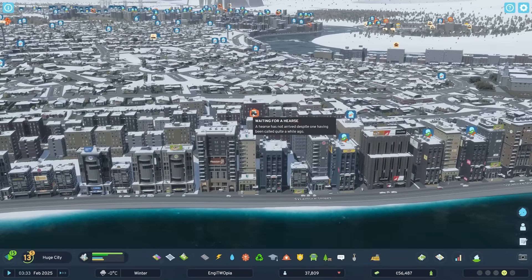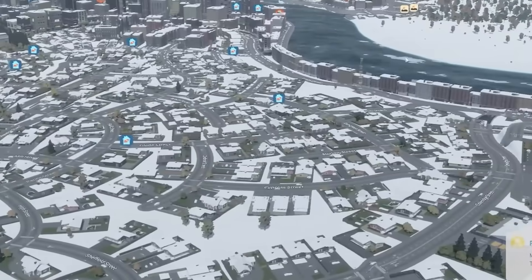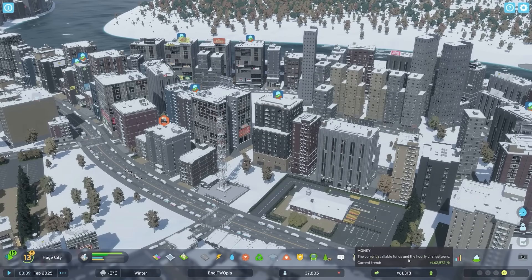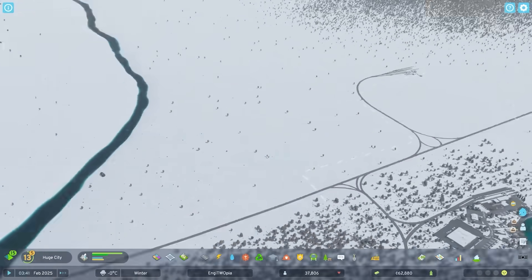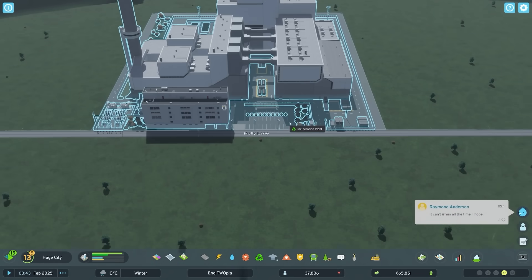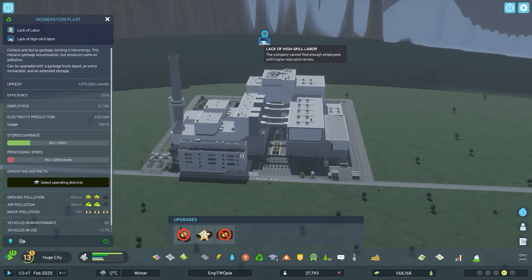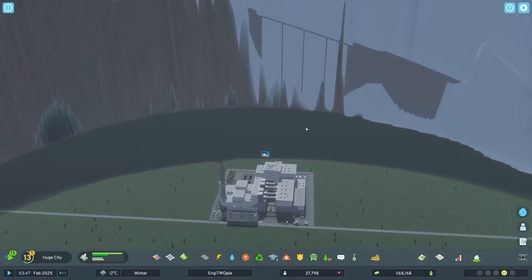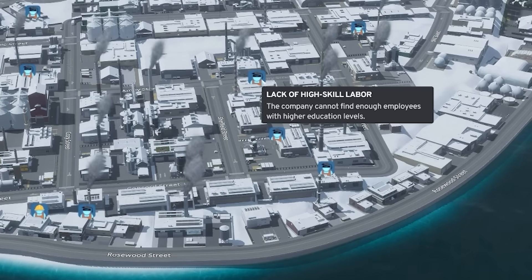People are complaining about being dead - yeah, quite a few complaining that they're dead. I don't think I'm quite making enough money to hop back down the hole with a cemetery, back down in Architect Hell. We don't even have employees down here - lack of high school labor. This is Engiotopia! Oh no, we're lacking high school.